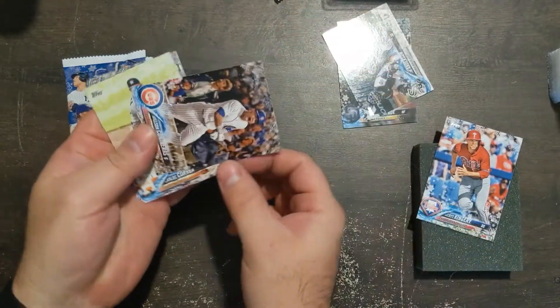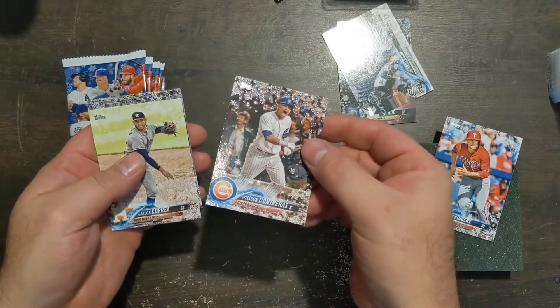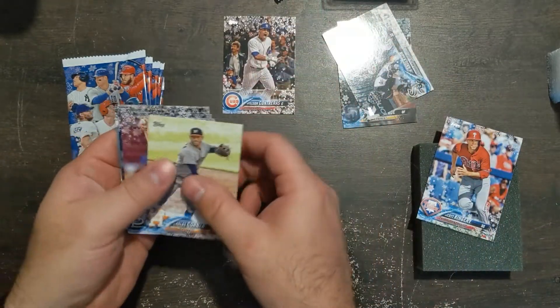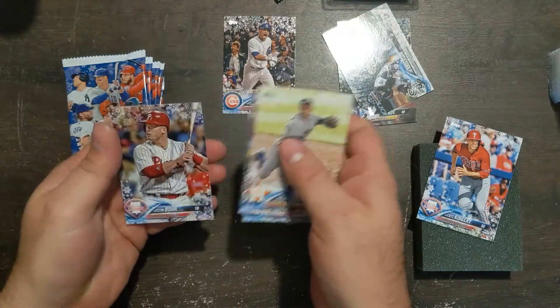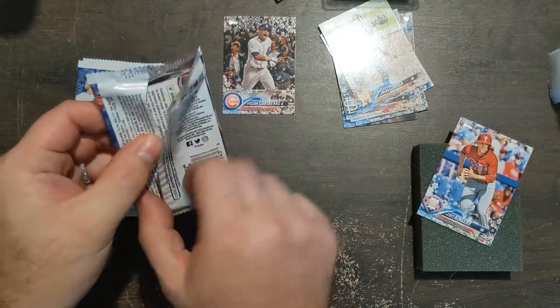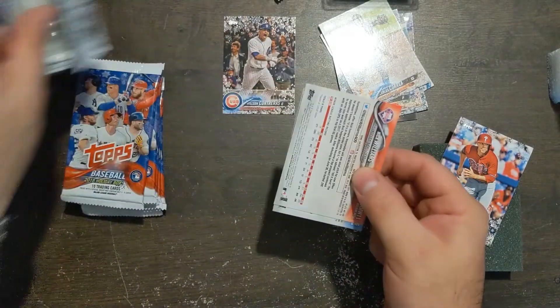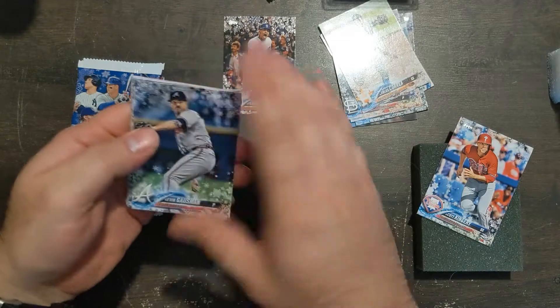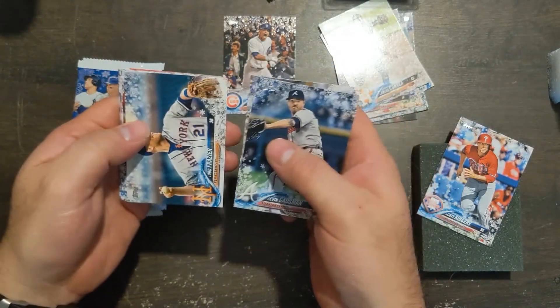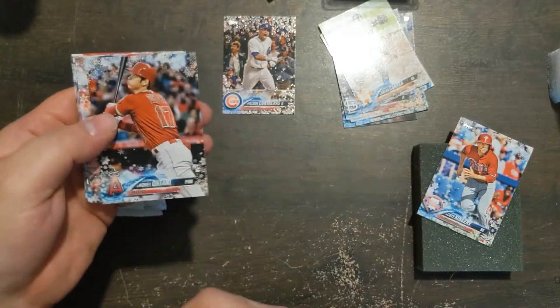These snowflakes are super sparkly. Sometimes there's not a whole lot of flake on them — they just have an indention. Hope everybody's staying safe, just craziness going on out there. And there's an Otani rookie!